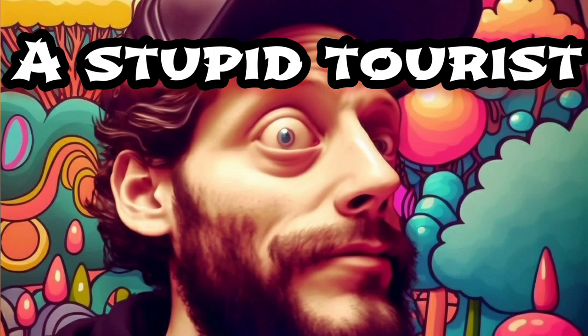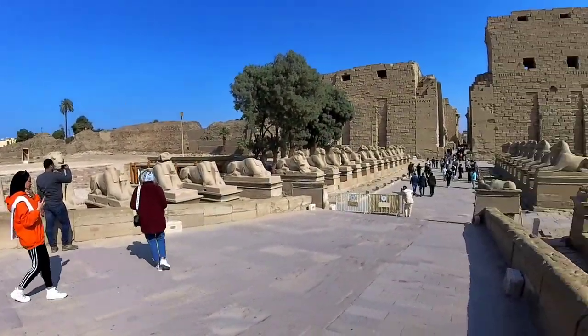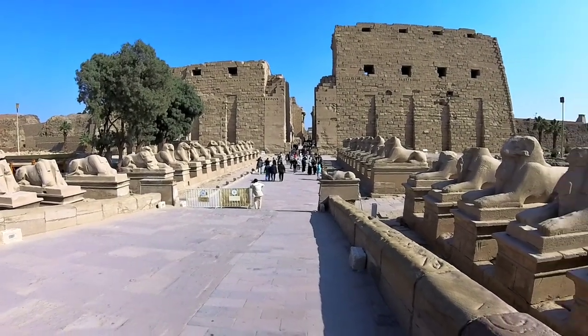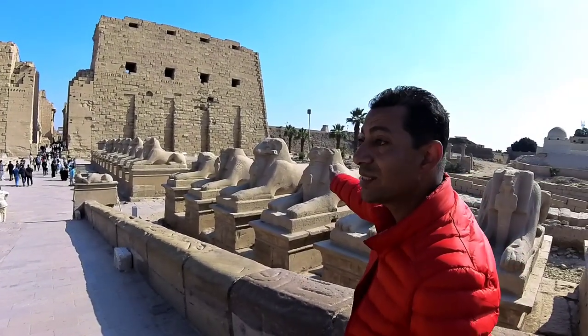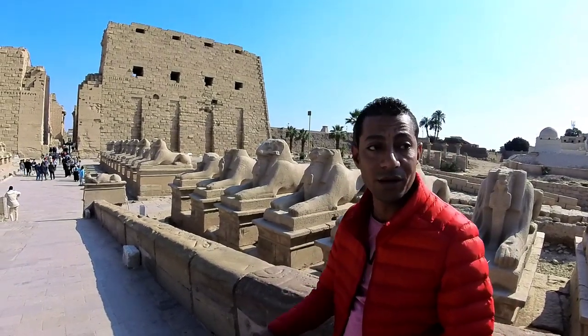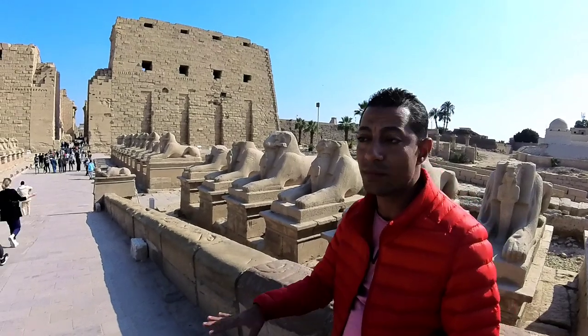I'm at the head of the ramp, the body of the lion, and in the middle of the statues. You can see the ram-headed statues — Ramses II is building this location. He sent artists and engineers to make it for him.